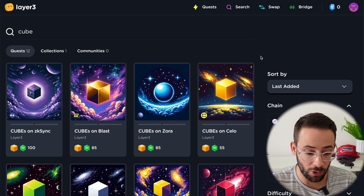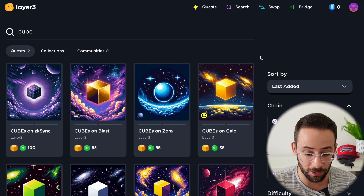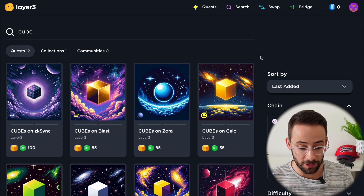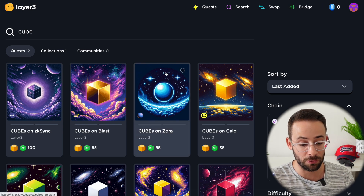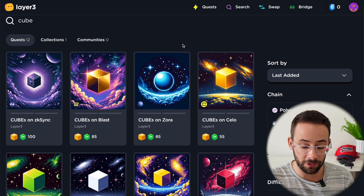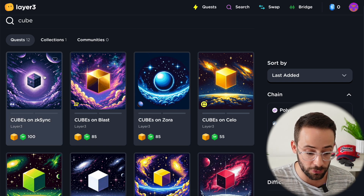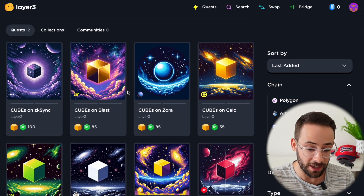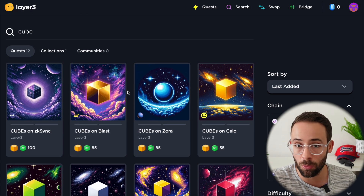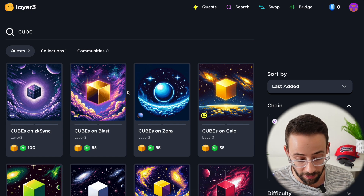We don't actually have confirmation on the tokenomics or the size of the airdrop in terms of the percentage of the allocation. However, the one bonus to doing this is that you'll actually be farming multiple airdrops at the same time, because in order to collect these cubes, you need to do on-chain transactions and interact with tokenless L2s like ZK Sync, Blast, and Zora, and also different applications.